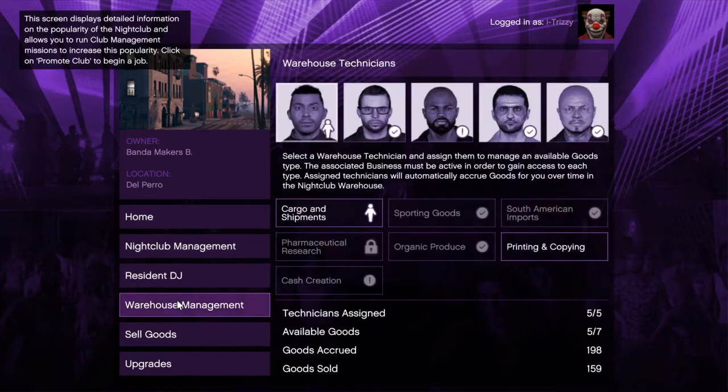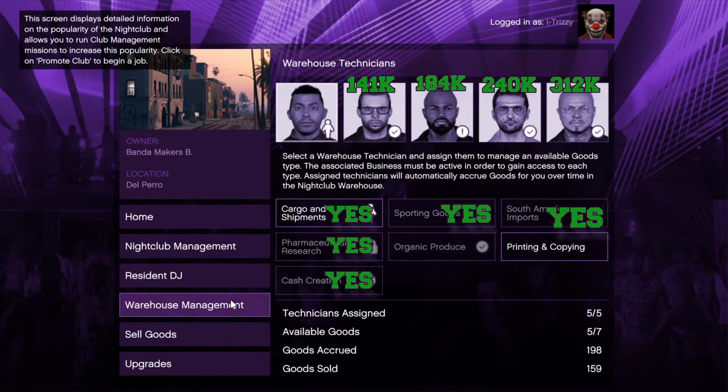On the warehouse management page you can see there are five technicians and seven businesses. As you can see from the top right, the price for each technician gradually increases. You want to buy all of them if you want to make the most money. When it comes to the bottom section, there are seven different businesses you can own throughout GTA 5 Online — CEO crates, bunkers, and the majority are MC president businesses. The ones that say 'yes' are the ones you want technicians assigned to; it doesn't matter which technician, as long as there's one on them.